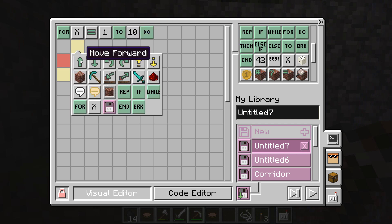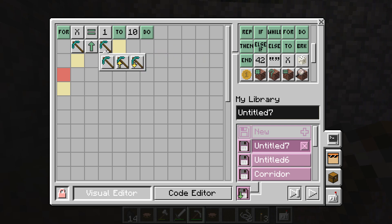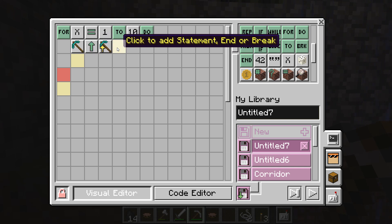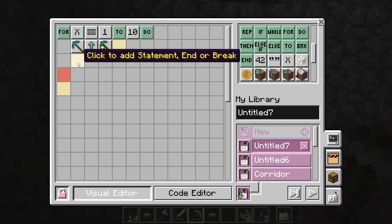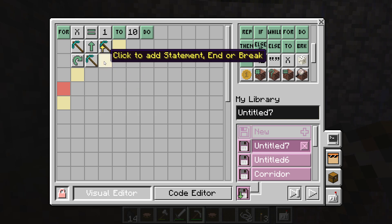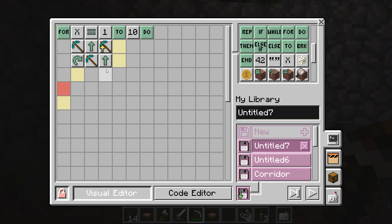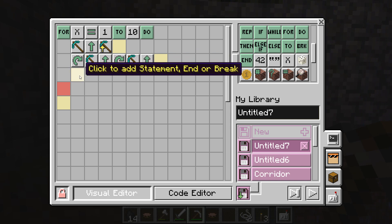So what I want it to do is: dig, move forward, then dig up. And that way it will create a corridor — this is a short, super efficient way of creating a corridor, compared to how we did it last time. We can also make it turn right, then dig, then move forward, then turn right again, dig, and move forward. Hopefully that makes sense.